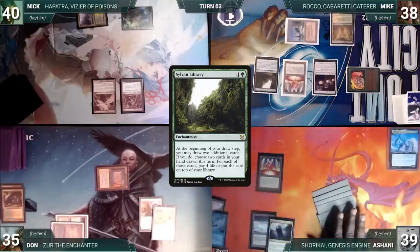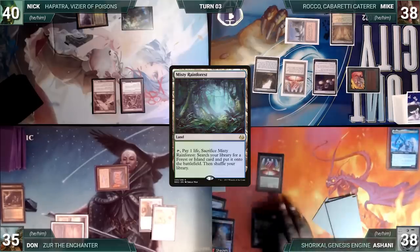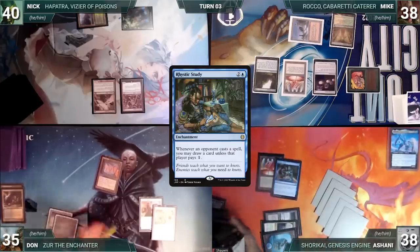During his upkeep Ashani lets his Remora die. He draws and plays a Misty Rainforest. He cracks it, pays a life, and fetches up an Island onto the battlefield. He casts a Rhystic Study. Ashani ends his turn.